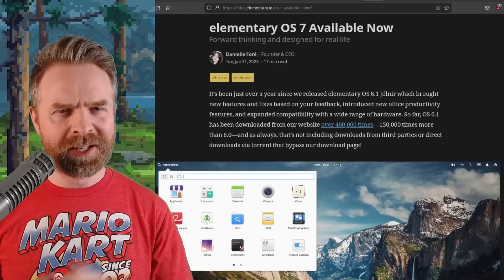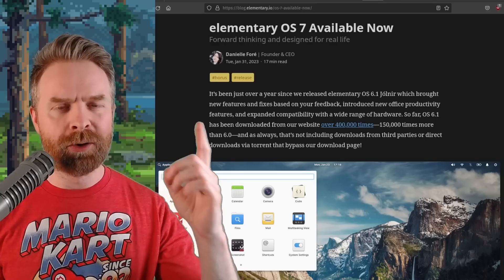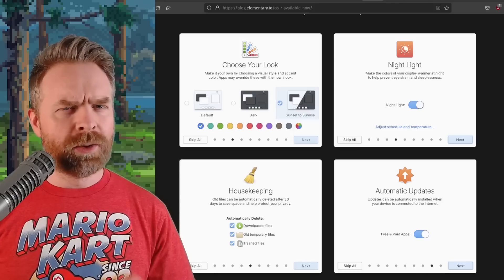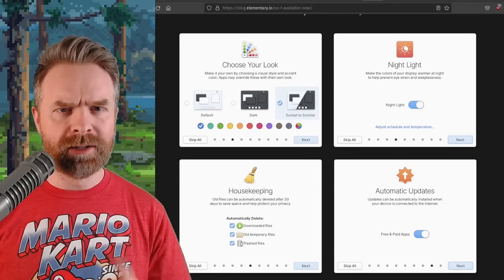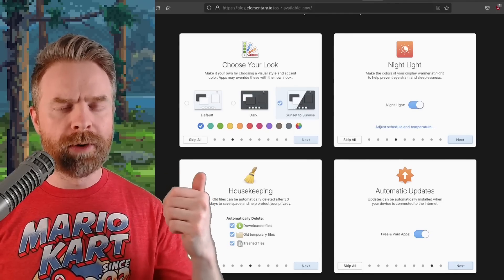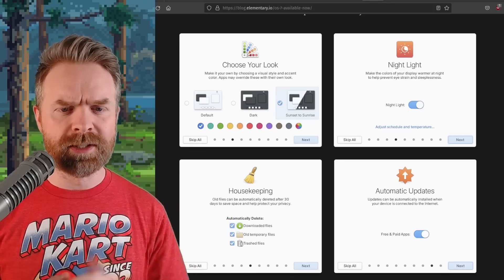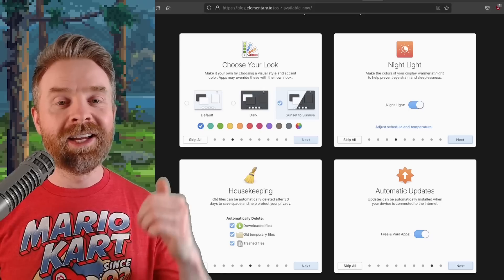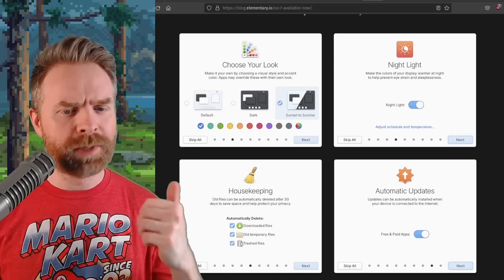And speaking about an amazing OS, next up we're talking about a Linux OS — Elementary OS. Elementary OS 7 has just released. It's based on Ubuntu 22.04 LTS and ships with GNOME Web 43. There's been a ton of optimizations and improvements, and the overall look and feel is a little bit better. If you're currently using Elementary OS, you might want to get on this one.